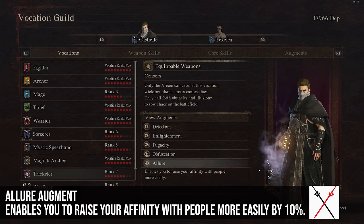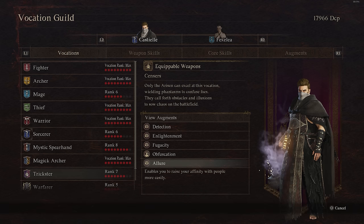Allure enables you to raise your affinity with people more easily — a 10% increase. I'm assuming that when you gift items to people or do things that make them happier with you, you get 10% more raised affinity. I don't think you really need that in this game unless there's someone you really need to make happy in order to get an item.